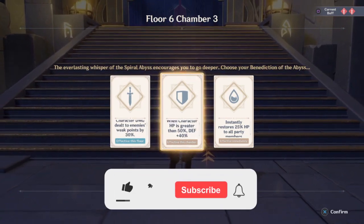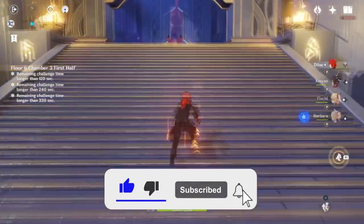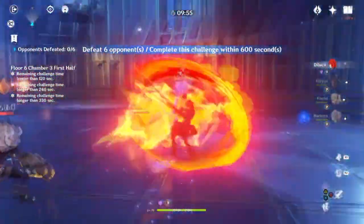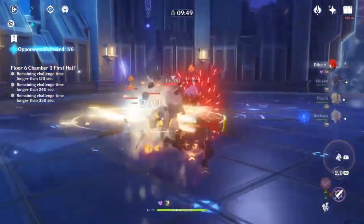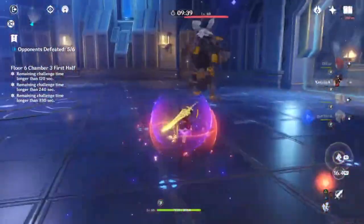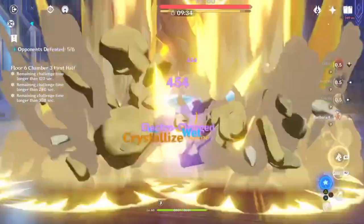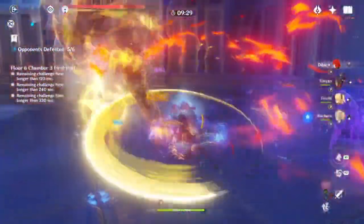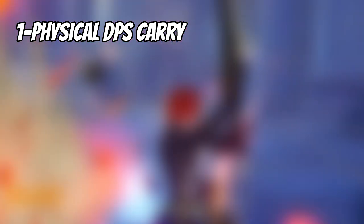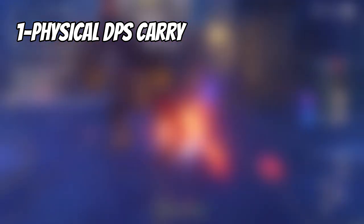Now moving to team builds — this is very versatile. I'll go through what you should be looking for in a team where support Xinyan is good, rather than listing every single character. Xinyan's shield gives 15% more physical damage to the protected character, so you'll do Xinyan's elemental skill and then switch to your main damage dealer. To benefit from this you'd want a damage dealer who deals physical damage — for example, Razor is very good for free-to-play players, Xingling works, and of course Eula is excellent if you have her.